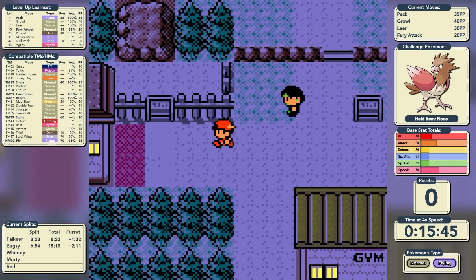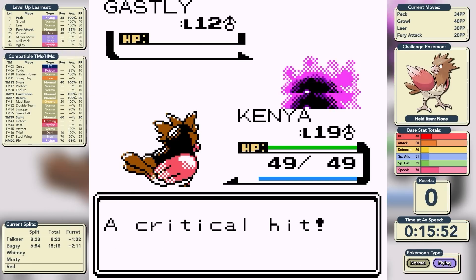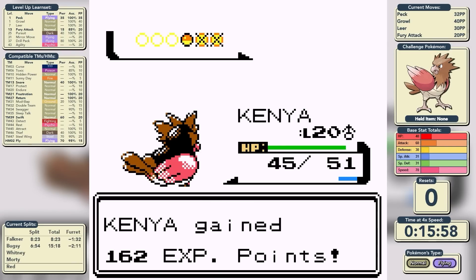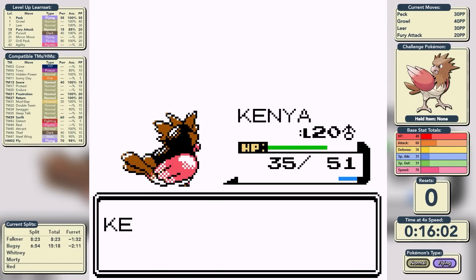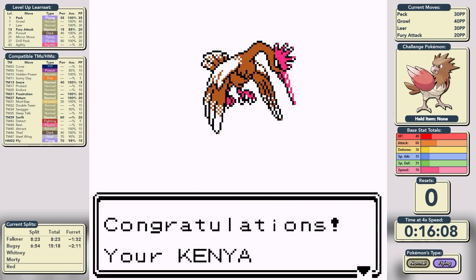After Gym number two, we have Rival number two. He leads with Gastly, which is great for us because of our part Normal typing — he wouldn't have been able to hurt us. We get a Zubat next, and it's two Pecks to knock that out. The final Pokemon is Croconaw — we get two back-to-back critical hits to knock it out, and we are evolving. Kenya the Spearow is now Kenya the Fearow.